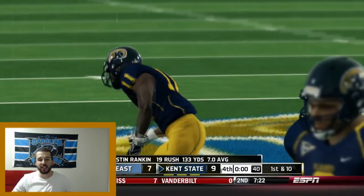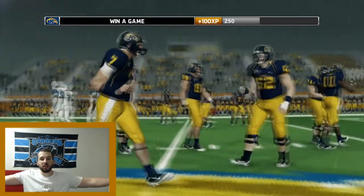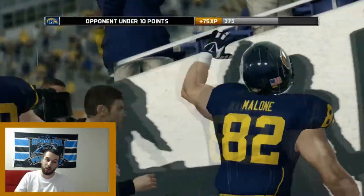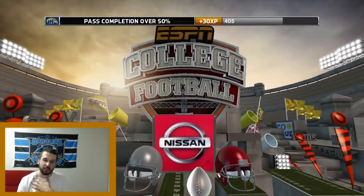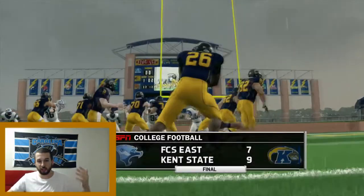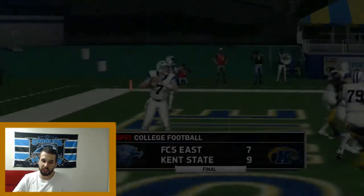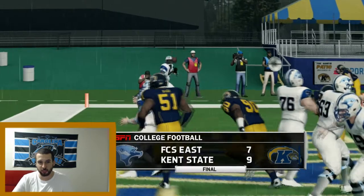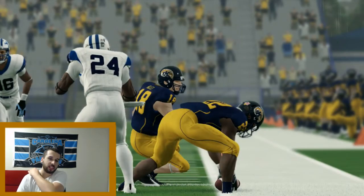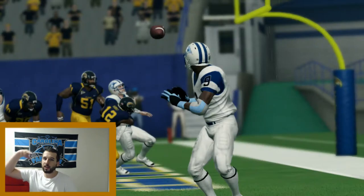Final score nine to seven. Justin Rankin finishes with 19 carries for 133 yards - pretty solid. We win our first game! Defense didn't play that well in my opinion - the other team didn't do much offensively but we still could have done a lot better. Hopefully our starting quarterback isn't injured for too long - George Bolus was playing really well and has solid speed. If not, we'll have to go with Justin Anger, but Justin Rankin with his 90-speed was very solid today. Anyways guys, hope you enjoyed - like, comment, and subscribe for more NCAA dynasty. Until next time, I'm out.